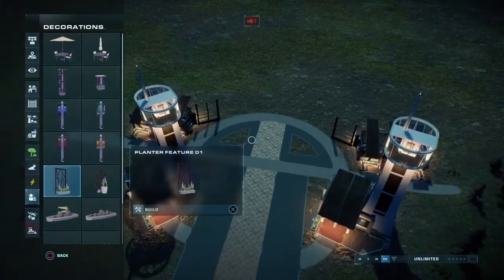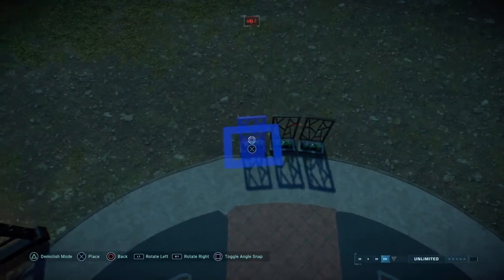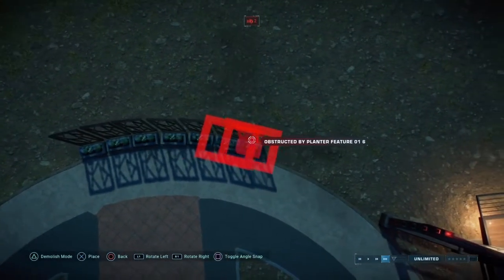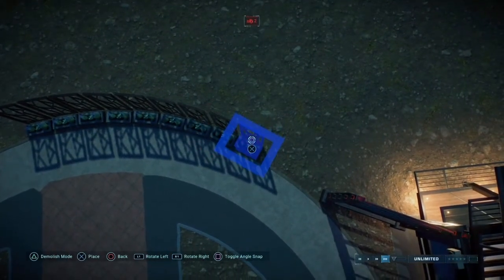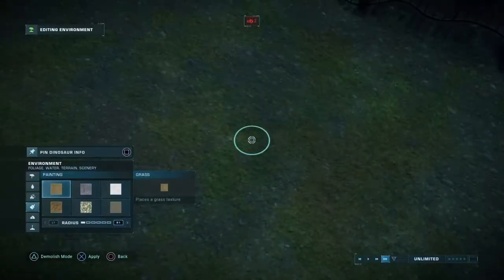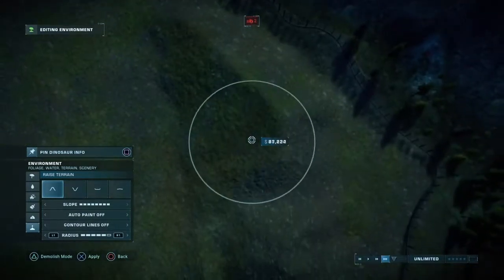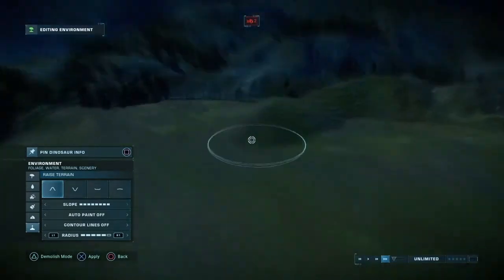Tip number four is a pretty simple one — make your enclosure paleo-accurate. I'm showing you a creative thing to do with the scenery items: you can use the little wooden pieces as a fence that's a lot cooler to see through and creates an interesting display. But the main tip is to build a paleo-accurate enclosure where you have dinosaurs from the same time period and same location.